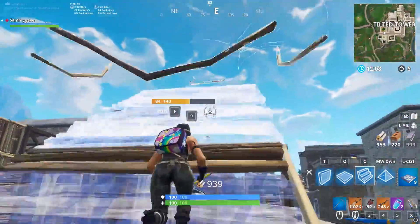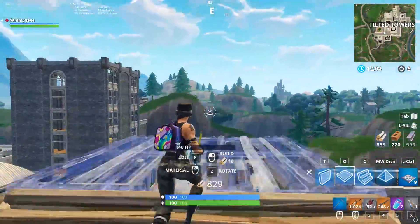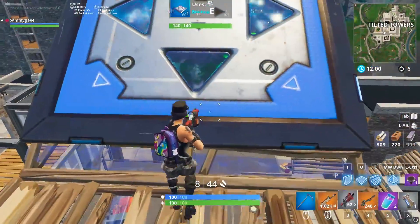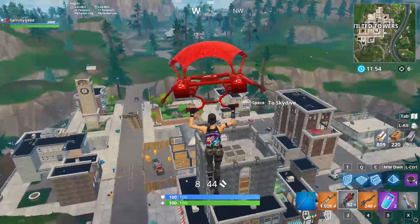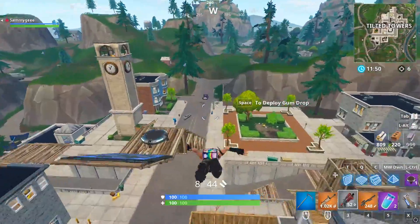Finally, coming in at number one, we have the new super launch pad technique. We've shown a couple ways to do the super launch pad in the past, but this is definitely the easiest and takes the least amount of mats. All you have to do is place a ramp with a bouncer and a launch pad right in front of it. Now slowly walk into the bouncer and this will activate the super launch pad. Being able to do this fast can help with outrunning the storm or getting better positioning late game.